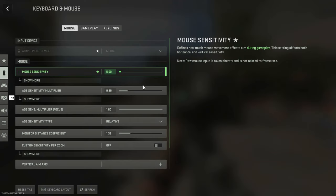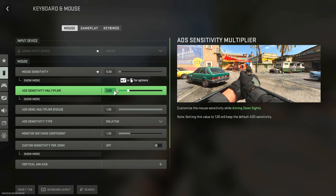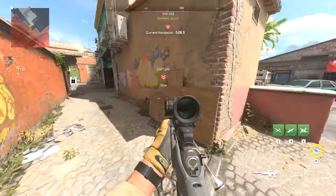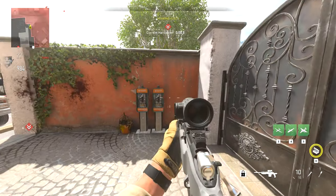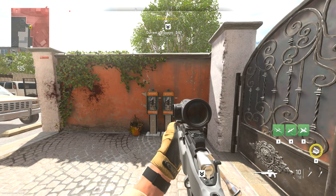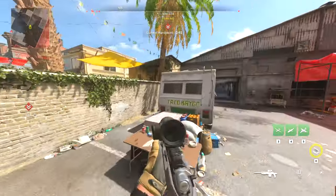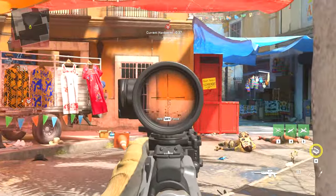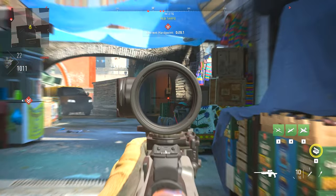For keyboard and mouse sensitivity, it's all personal preference, but I run 5 sensitivity with a 0.9 ADS sensitivity multiplier. The way you get comfortable with your sense is you find an object — like a telephone — walk up to it, and consistently try to do a 360 in one swipe on your mousepad. Whichever sensitivity gets you there most consistently is probably the one you should run. I have a 0.9 ADS multiplier because I personally enjoy a little slowdown when scoped in — I came from controller so I'm used to that aim assist slowdown.